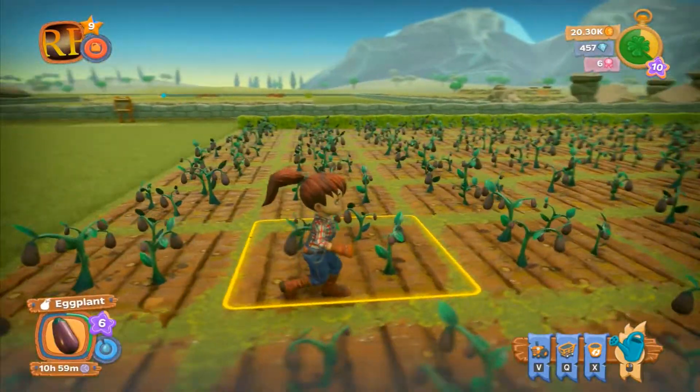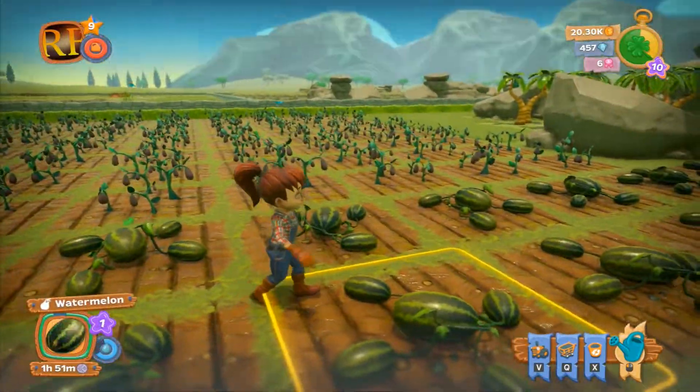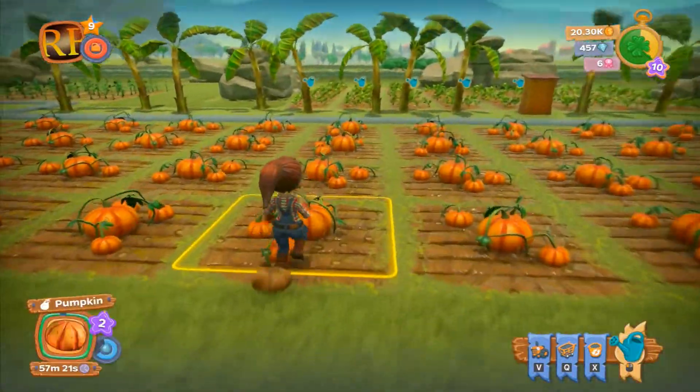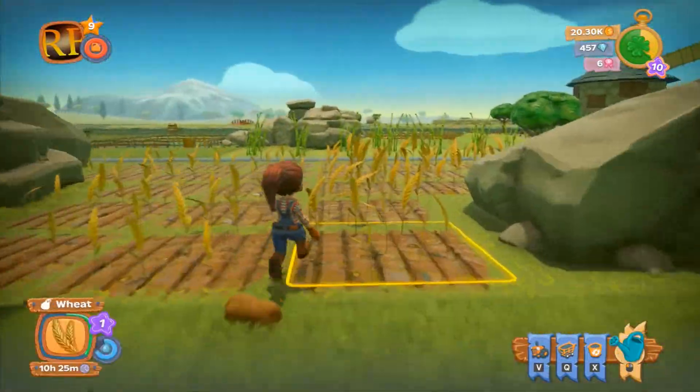I've put in crops that take a long time in quite a few areas. We've got melons, aubergines, red cabbage, and pumpkins. These pumpkins must be almost ready — 57 minutes, not far away. This stuff takes forever.